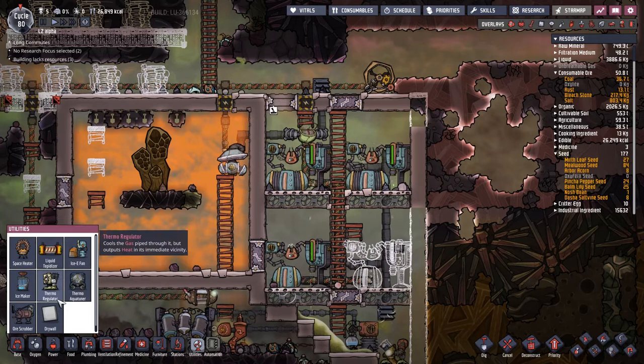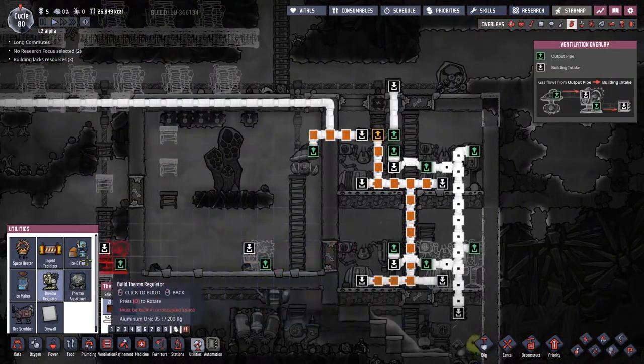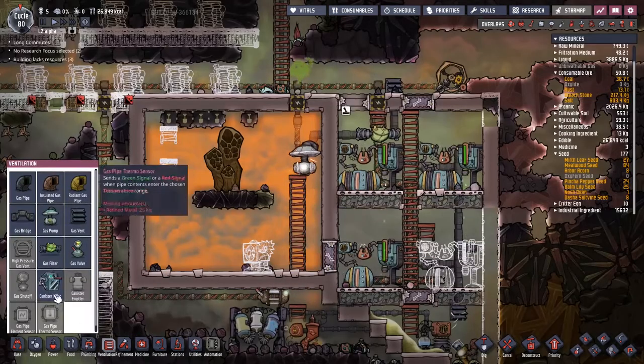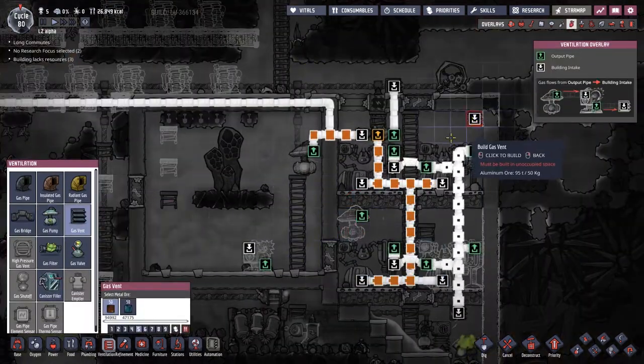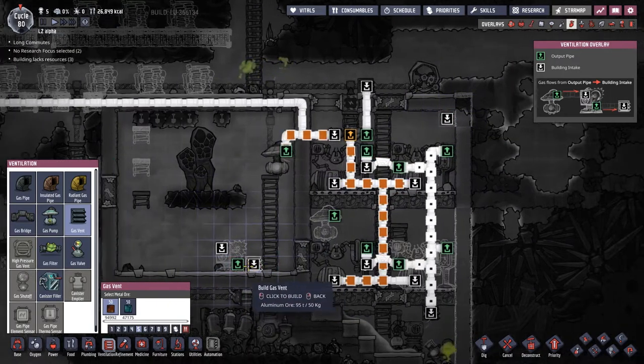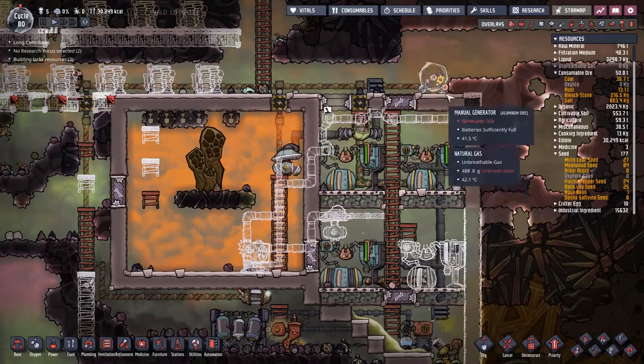To do that, we're going to need a utility. I'm going to use the thermoregulator. I'm going to pop it down just like this, get a gas pump and a gas vent, connect all these up, get the power running and have everything working beautifully. It looks like a mess, but that is the set of orders we need done.